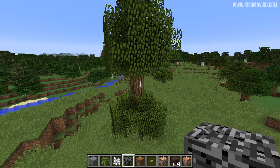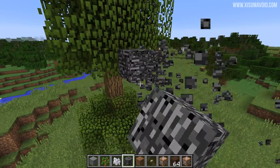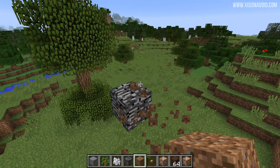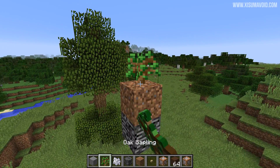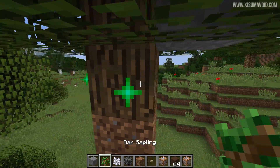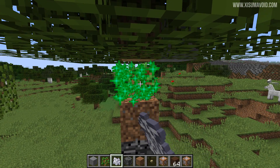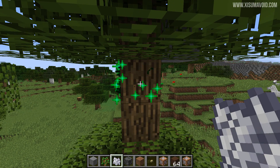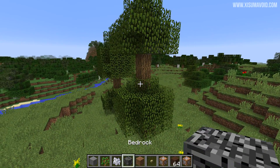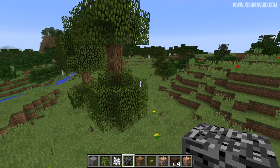Would you look at that — I've made a double tree, and that's because trees are growing upside down, which is a bug we'll probably only see in this snapshot. You can actually use it to break bedrock: grow a tree, place a block up into the side of it, grow that tree, and it will grow downwards and break the bedrock. Cool little trick, but it will probably be fixed by the next snapshot.